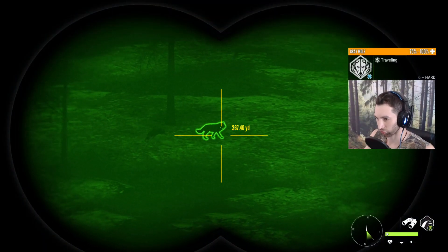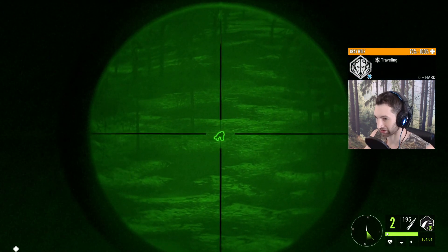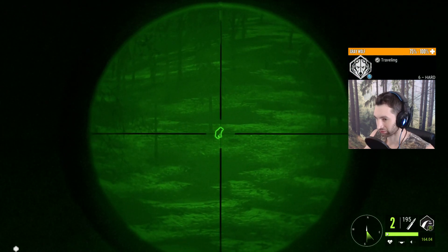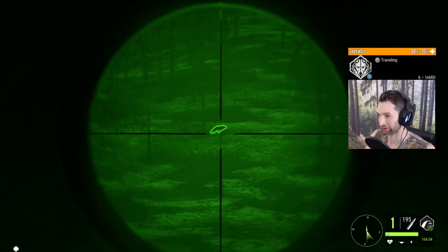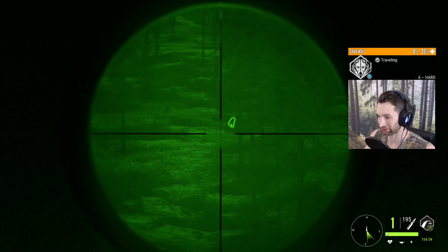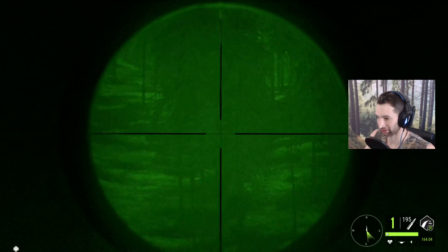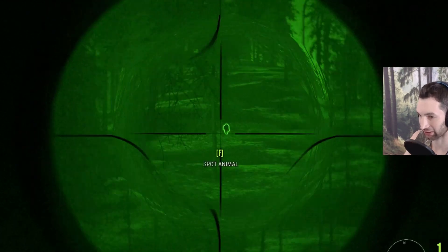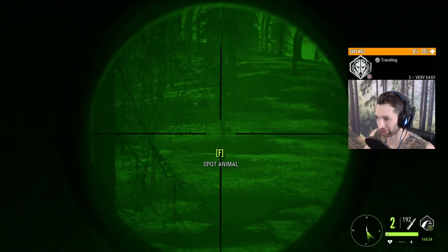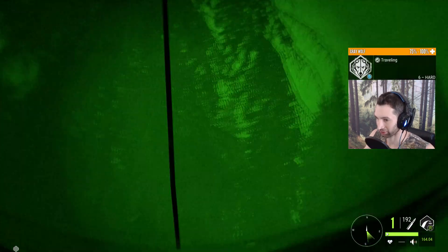It just so happens that we found two more wolves out here. They are about 260 out. Wait till it turns a little more. That was an awesome shot — I think we actually got double lung on that and he's down. So we should have a six, a mythical, and a female wolf down over there. This six hard, he wants to attack us or something. But it looks like he's actually coming in, so we'll get ready on him as well. And that was a perfect heart shot.